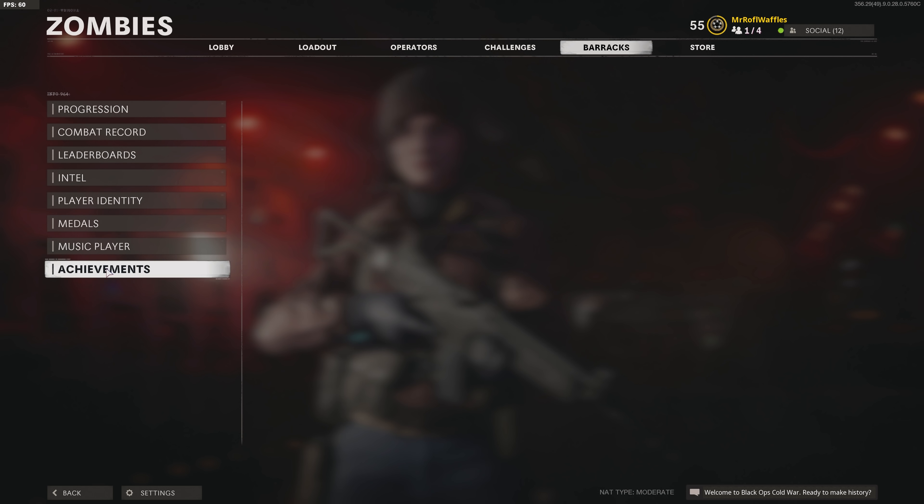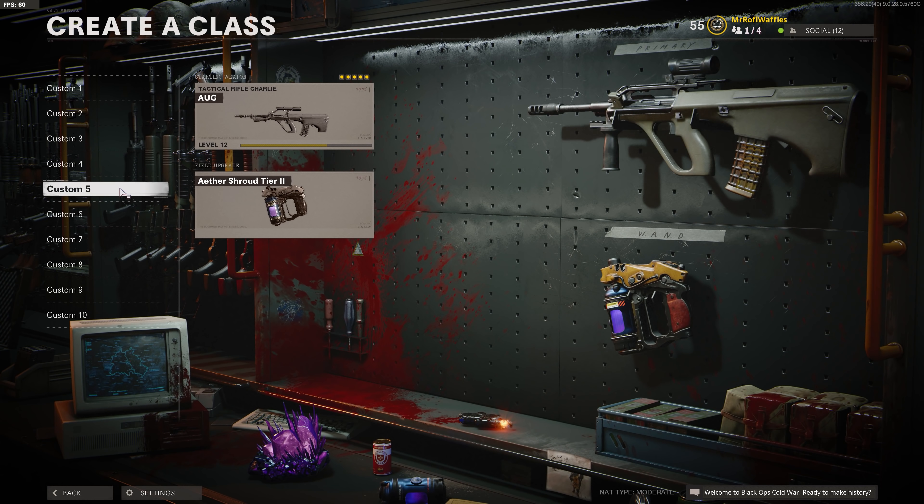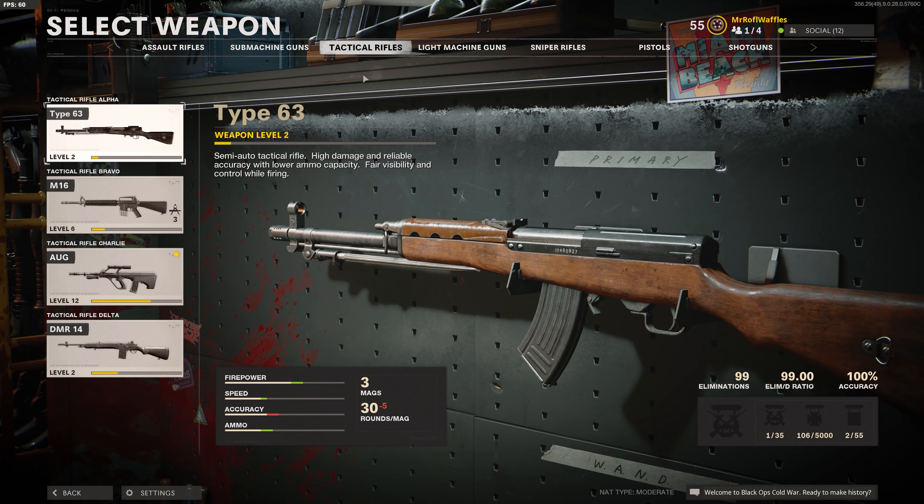The only other last thing to show you would be my loadouts tab, just so you can see that I've got stuff unlocked for my guns. My guns have weapon levels, all that sort of stuff. And we'll be seeing if that goes away after our prestige or anything like that as well.